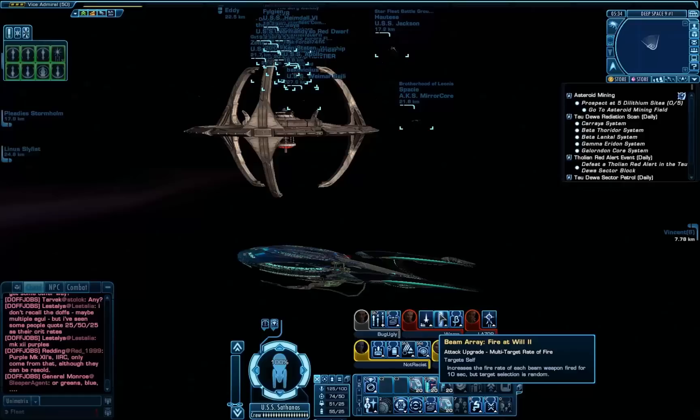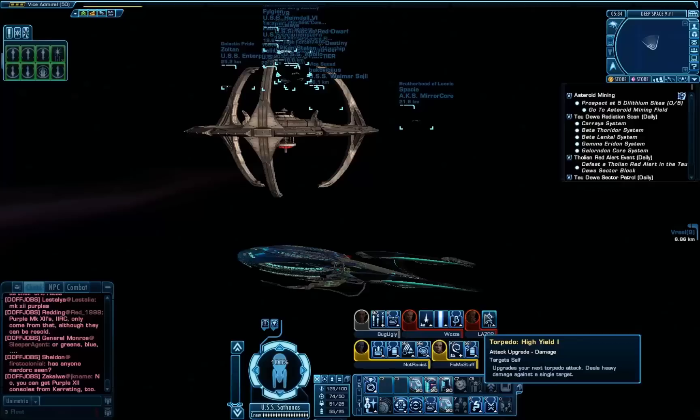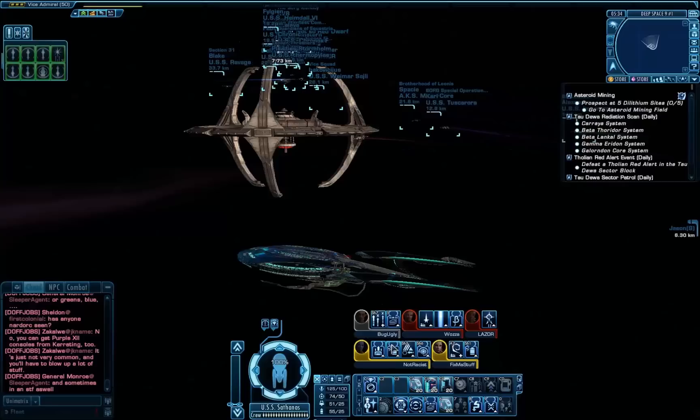Then, basically what the ship is built around: we have Beam Array Fire at Will 2. I am an anti-proton beam boat at the moment, and that's buffed with Attack Pattern Beta 2, which lowers the resistances of my targets. I did have Attack Pattern Omega as another anti-hold and a huge damage buff, but I think Beta 2 is just better. I might swap to Beta 1 and Beam Array Fire at Will 3, but Fire at Will 3 is a Tier 4 ability. I have Torpedo High Yield on my tactical ensign — I did have Torpedo Spread, but that was when I had quantum torpedoes. Right now I'm using the Romulan Hyperplasma torpedo, so I think I get away with it a bit more.